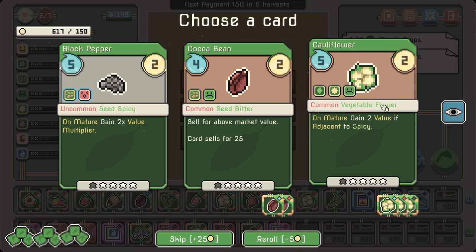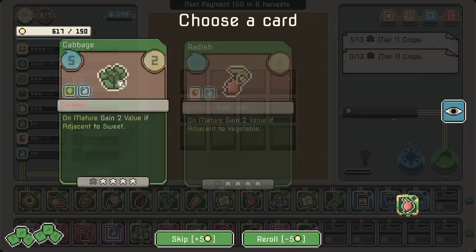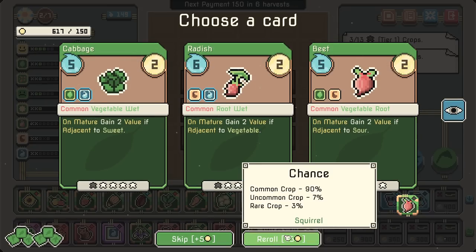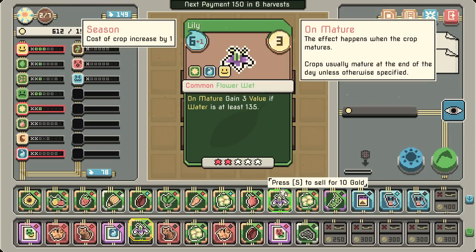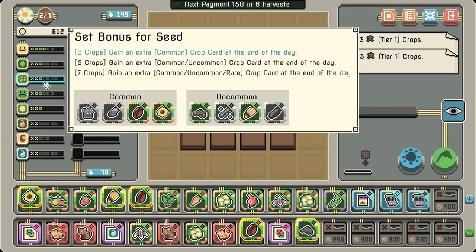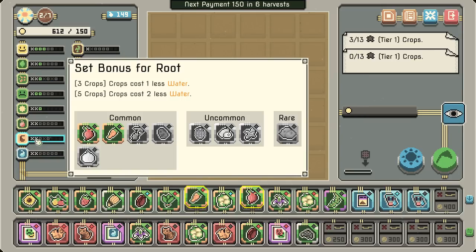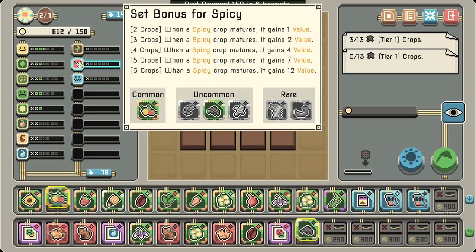Cauliflower. Black pepper on mature — gain a 2x value multiplier. That sounds so good, and we need to get some spicy stuff going. More stuff for the cauliflower. So we'll get that in there. The question is what are we removing? I think we're starting to maybe move out of the need for seed. I don't have that much sour.